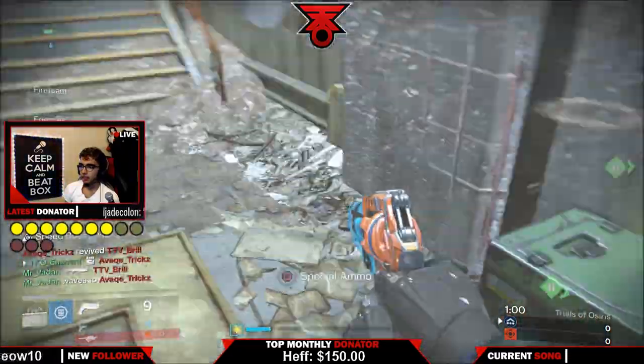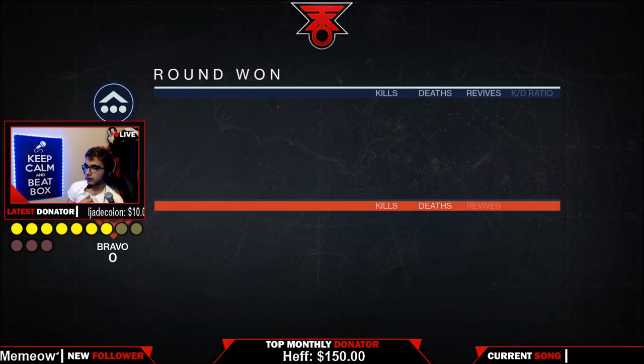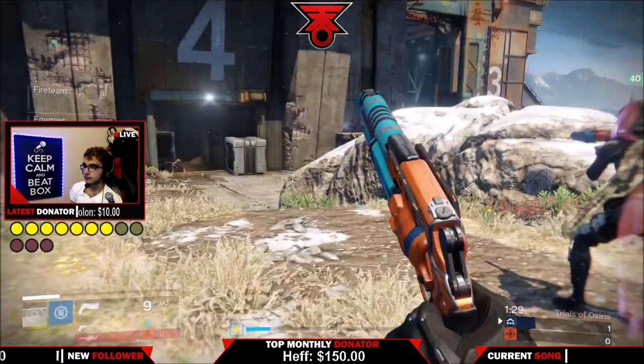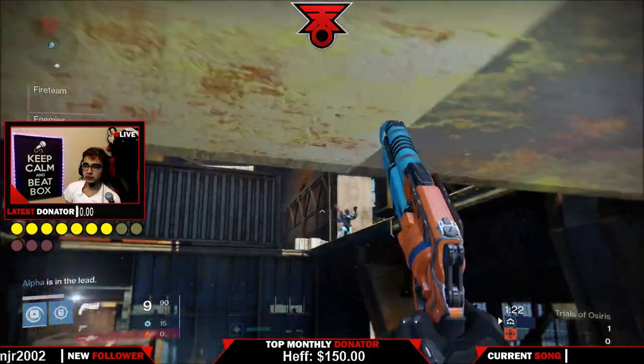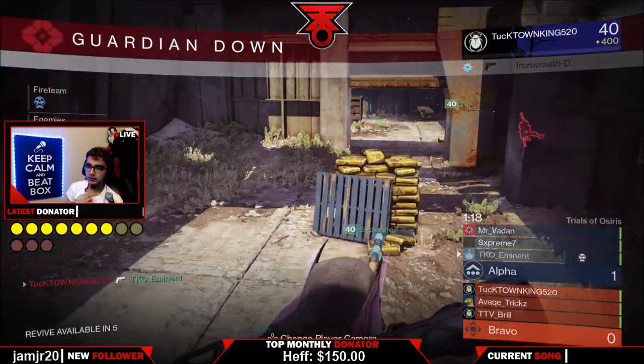Number one thing you want to keep in mind: this is a great map to have a sidearm. As usual, the Wormwood, the Trespasser, or the Iron Banner sidearm — as you guys see me using — they're all really good sidearms to use. Make sure you utilize that if you do not have a good primary weapon.